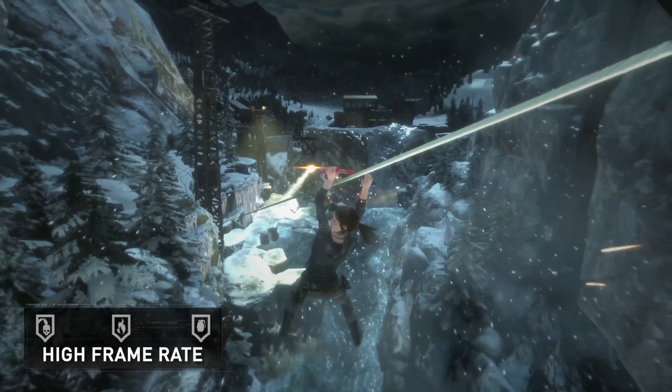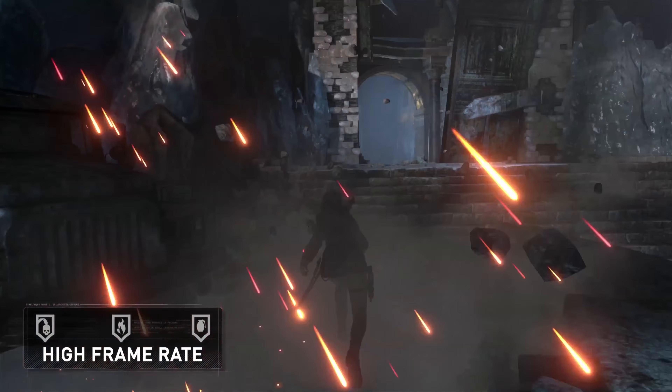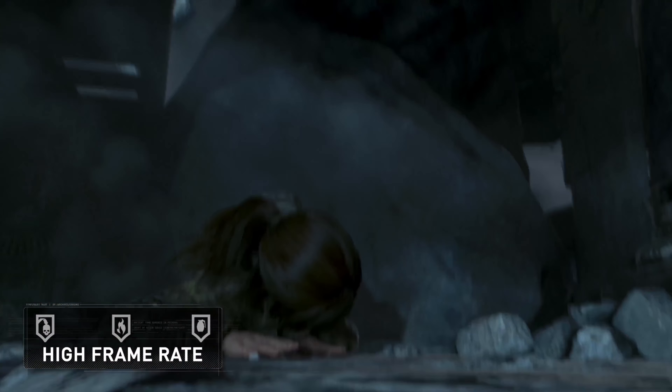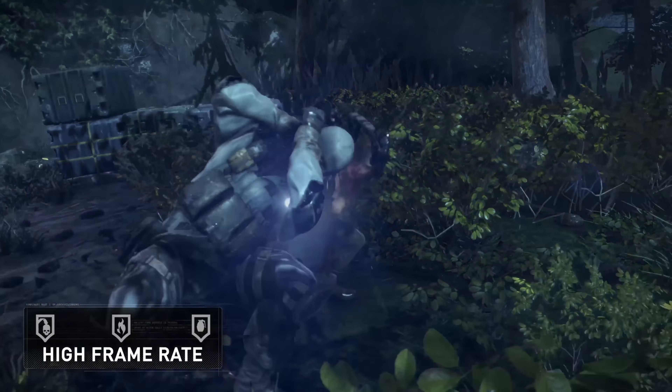Players who prefer gaming with a higher frame rate can select a high frame rate mode, which supports up to 60 frames per second at 1080p resolution. This mode offers smoother and more fluid animation while exploring, and even tighter control during combat.